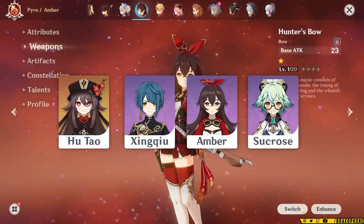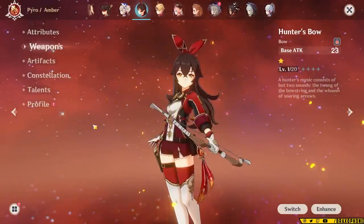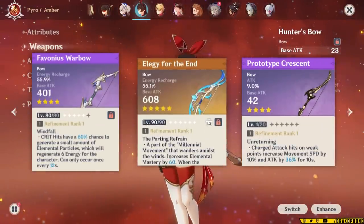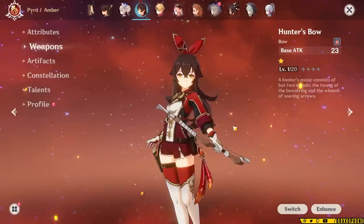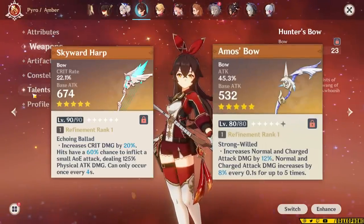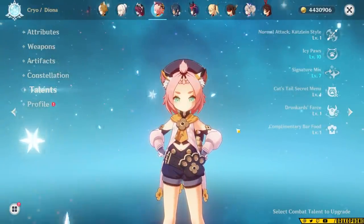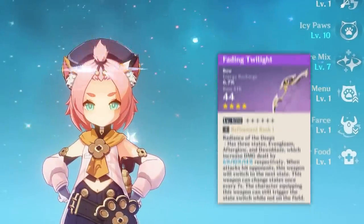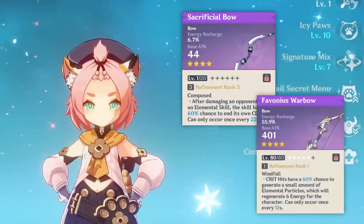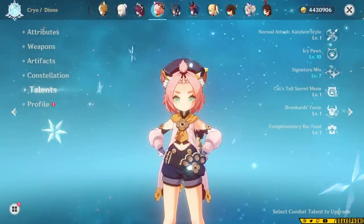Next up is Amber. She can be used as an Elegy support with Hu Tao, but generally she doesn't see a lot of use outside of that. If you're deciding to play Amber, you're building her either with Elegy for the End, Favonius Warbow, or a DPS bow like Prototype Crescent — and you might also use Windbloom Ode, Moon's Moon, or Stringless. With Favonius being free, building support Amber is pretty easy already, and for DPS Amber you just have better options overall. As far as Diona goes, she's another example of a character that can't really take full advantage of the new weapon. It's an ER main stat so it's not the worst, but generally Diona wants Favonius Warbow or Sacrificial Bow, and DPS Diona is not the typical build for her.